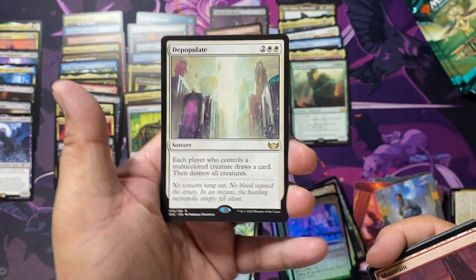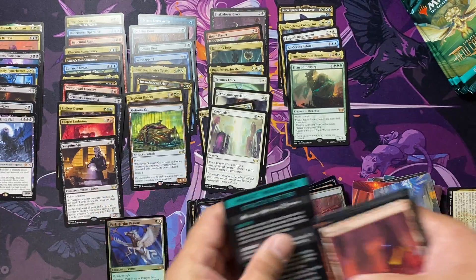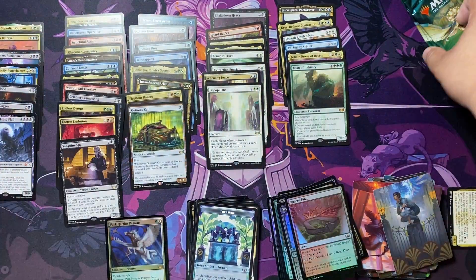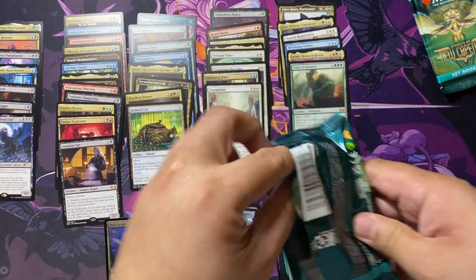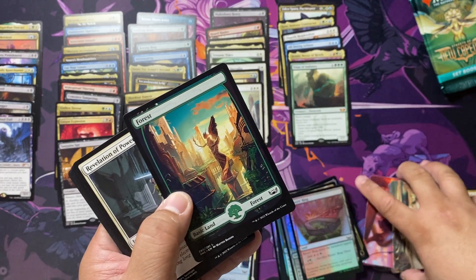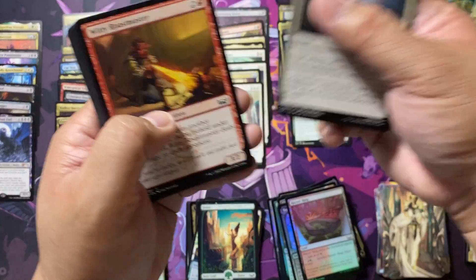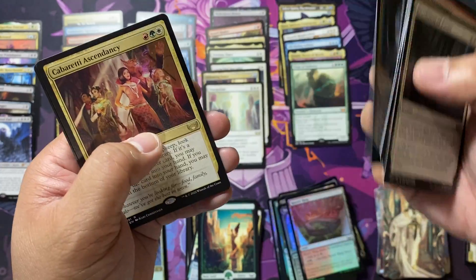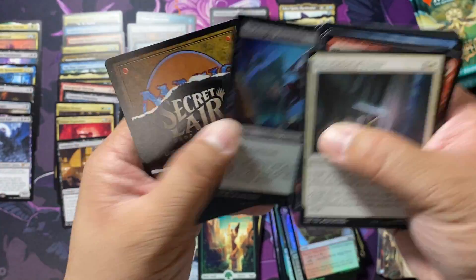Depopulate — a boardsweeper — and Razor's Ring for the foil. Obnixilis doesn't want to show up. What's so special about it? Maybe just the fact that you could Casualty a Teysa to him, and get a potential seven loyalty points on the Casualty token if you have a fully powered Teysa. Cabaretty Ascendancy for our rare, and a Midnight Assassin for our foil.